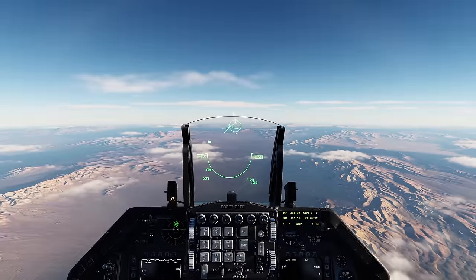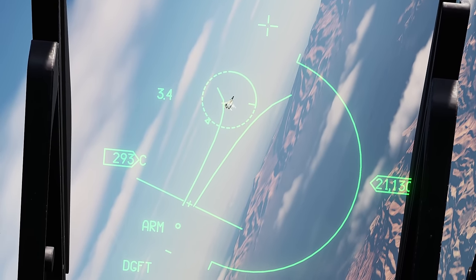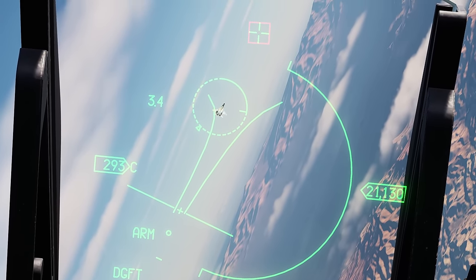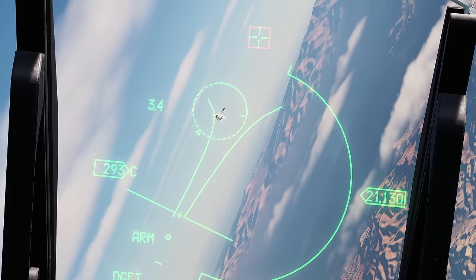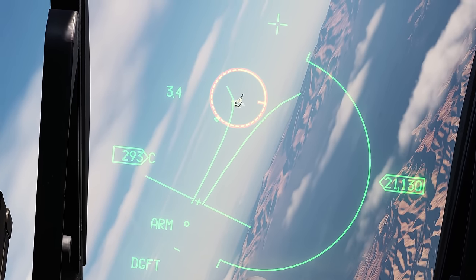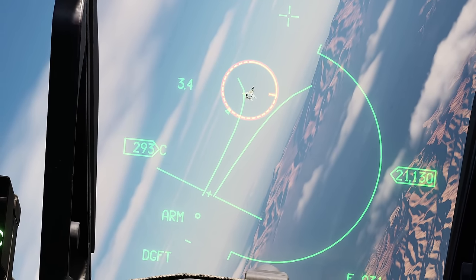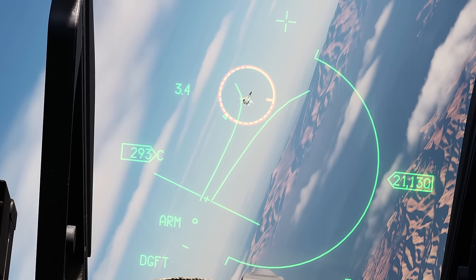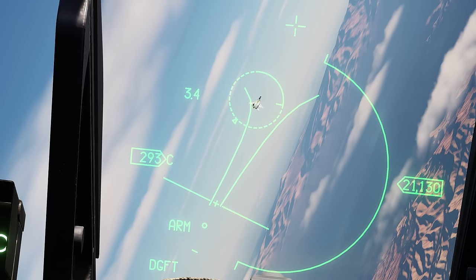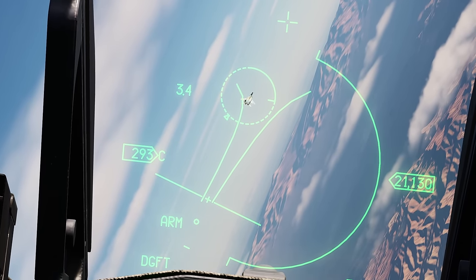Alright, so before we demonstrate this I wanted to go over the HUD symbology, since it's gonna be hard to do while I'm in a dogfight. At the very top you've got your crosshair — that's the boresight of your gun. The solid and dashed circle with the inward line on the right is your range reticle. With a radar lock, you'll have your range reticle over the target with a solid line until you reach 12,000 feet. At that point the inner line counts down and the solid circle turns dashed. So 12,000 feet is at the top, 9,000 feet on the left, 6,000 feet at the 6 o'clock position, and so on — right now I'm around 3,000 feet from the target.